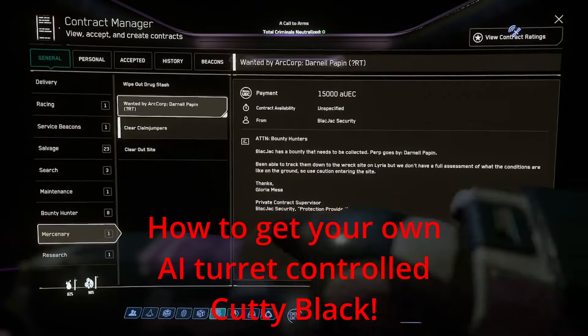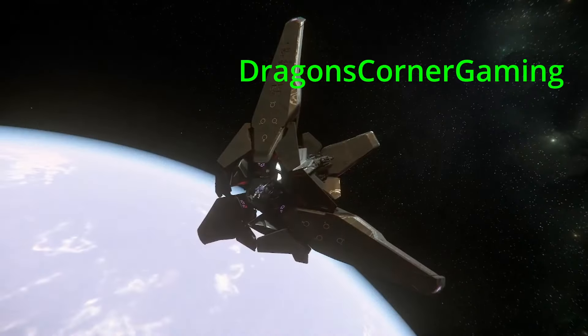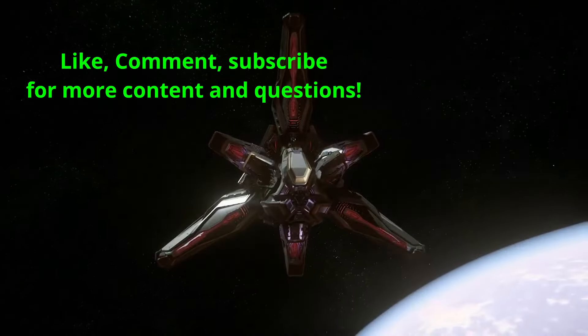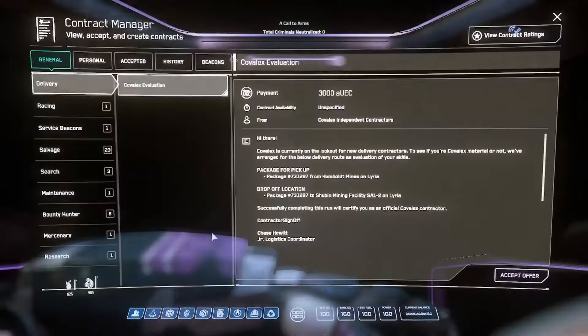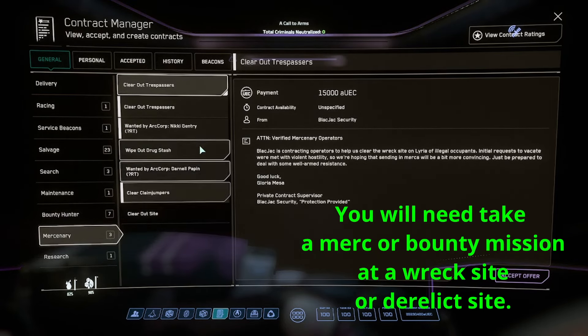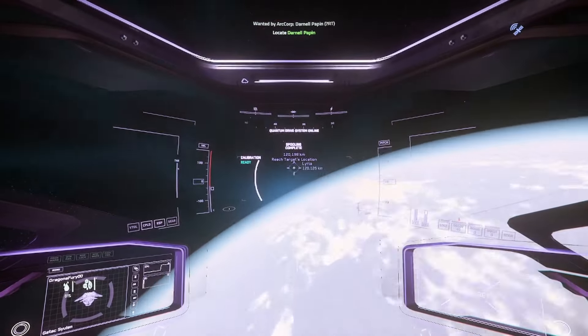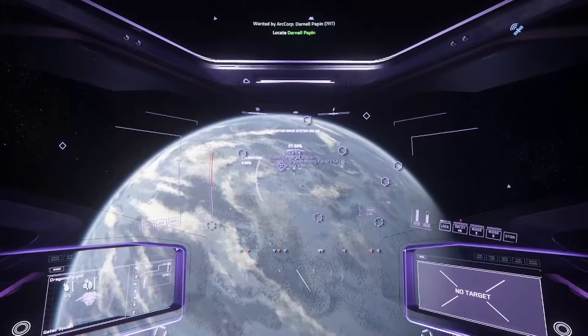You want your very own AI-turreted Cutty Black for free, but you don't have a Cutty Black? You want a Cutty Black with a gunner because you don't want to have anybody else on your ship. Well, how do you do that? First of all, you can come down here and go to bounty, or if you have the appropriate certs unlocked, you can come down here to mercenary. What we're going to do is clear out these REC sites, which usually have Cutty Blacks and AI gunners.